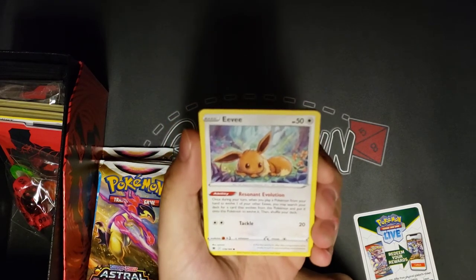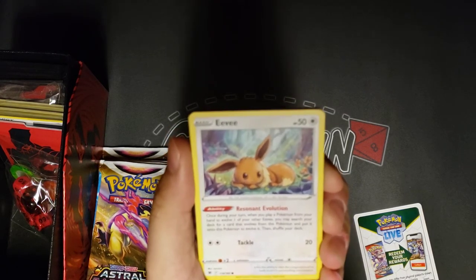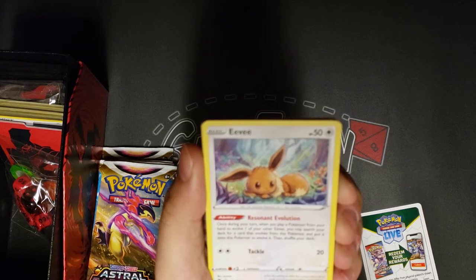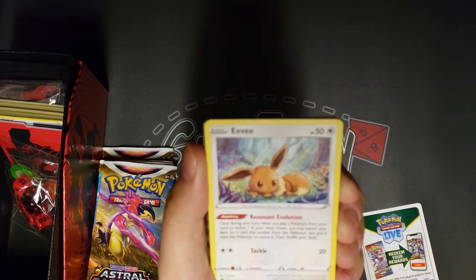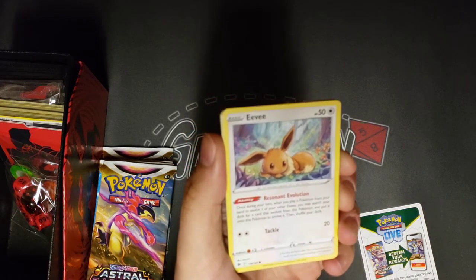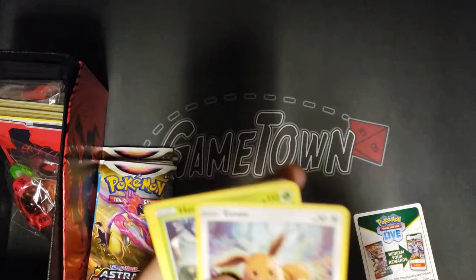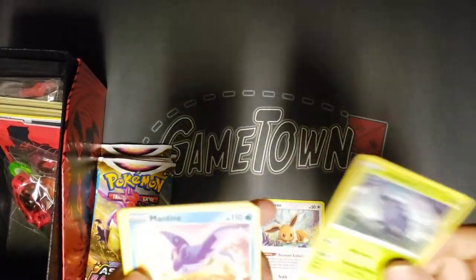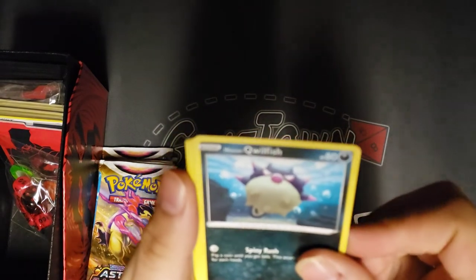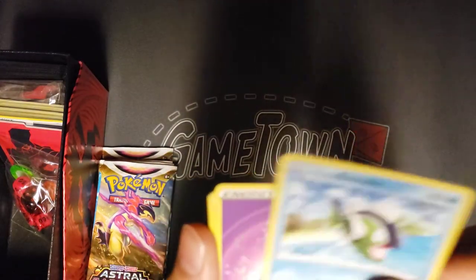First one up, we've got an Eevee with a new ability — Resonant Evolution. Once during your turn, when you play a Pokemon from your hand to evolve one of your other Eevee, you may search your deck for a card that evolves from this Pokemon and put it onto this Pokemon to evolve it, then shuffle your deck. This is a new take on the energy evolution mechanic. This is probably going to be a card that sees a lot of play in standard. We also got Heracross, Mantine, Hisuian Qwilfish with the new dark type — which is poison in the actual game — and Hisuian Basculin.